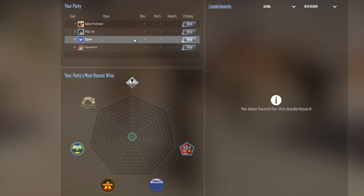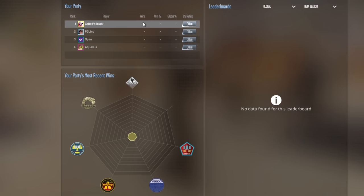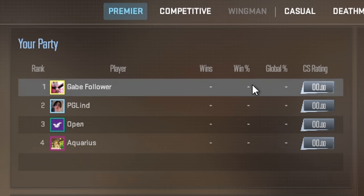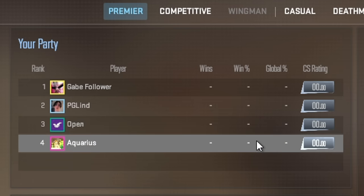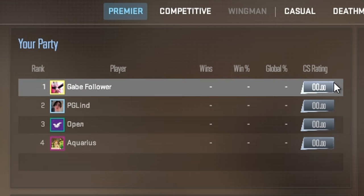From now on the game lobby will display like a spider web of the current map pool, with brief stats on the recent wins of each player on each map in your team. Near each nickname there will be the number of wins, percentage of wins, global percentage, and the so-called Counter-Strike Rating, or CSR.